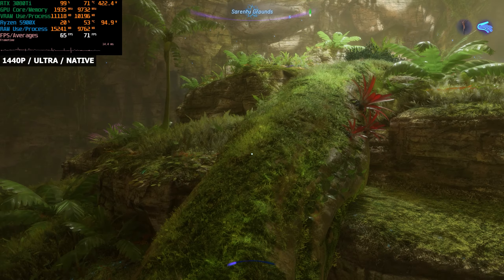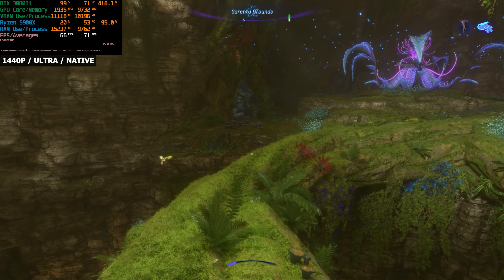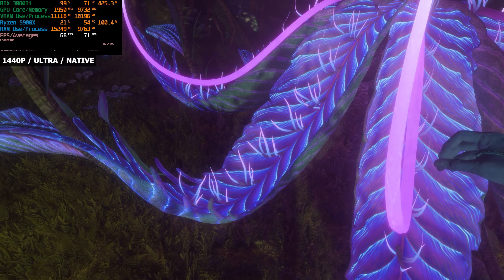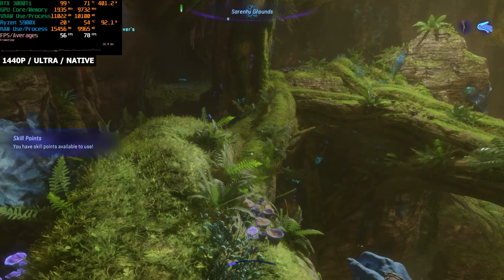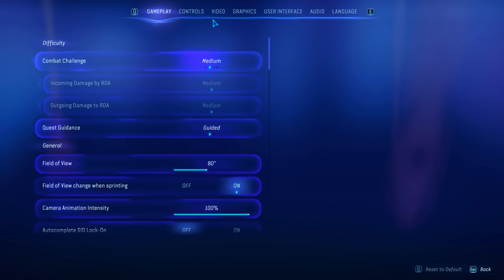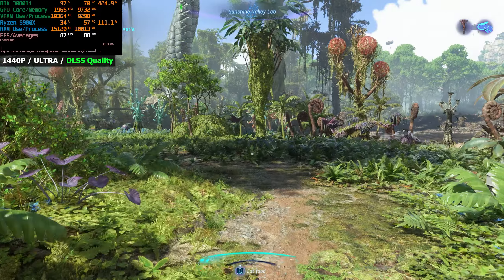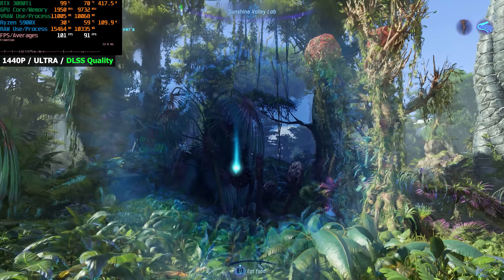Your system memory usage will go up and your performance will go down. We're doing okay on the VRAM and performance is really good. Let's try some DLSS — I've set DLSS to quality, still using the ultra graphical preset, and we're getting around 90 FPS. That makes sense since we were getting around 60 before — about a 50% increase in performance.